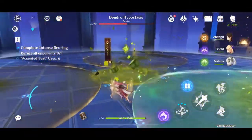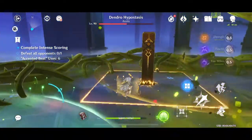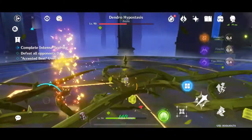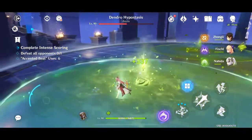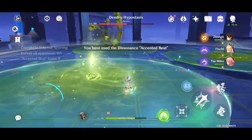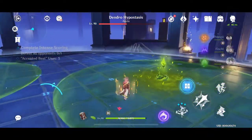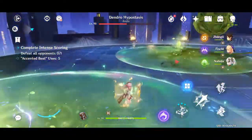And at the same time, if you stand on the seeds that have been activated, it will actually heal you. So you just need to, if you see them turning brown — they say it's like they're turning to the Scorch — just try to deal damage to the Dendral Hypothesis when its core is exposed. But before that, just make sure that all the seeds have been activated. That's all I have to say for the Fearless one because it's kind of easy.